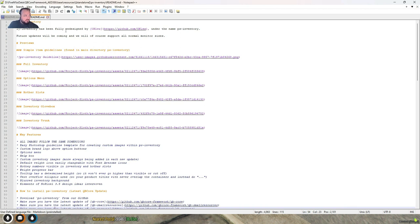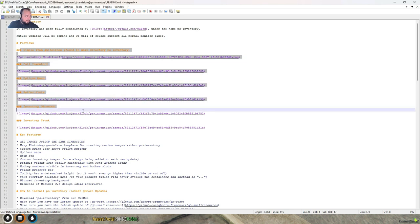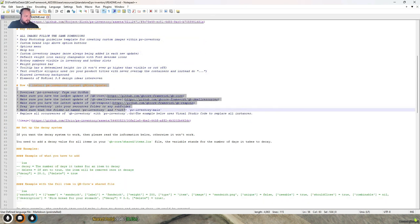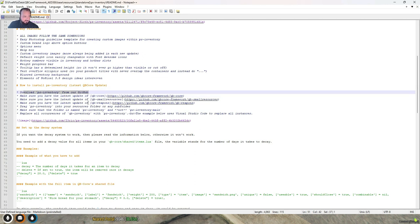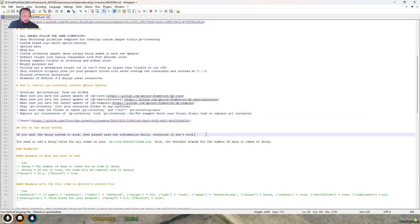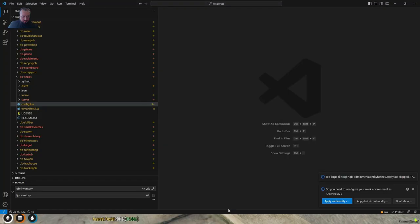Let's open up our readme. It says: LJ inventory has been fully redesigned under the name PS inventory, future updates will be coming, and we will support all normal monitor sizes. For install: download from GitHub, get the latest, rename the file from ps-inventory-main, then replace all occurrences of QB-inventory with PS-inventory.